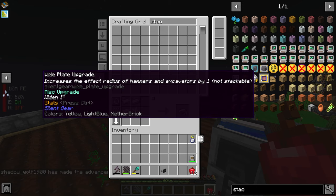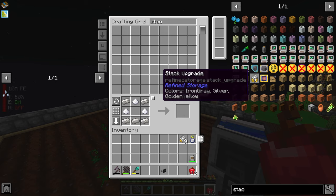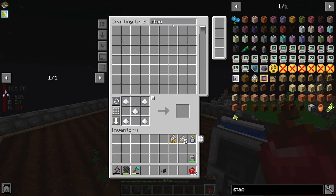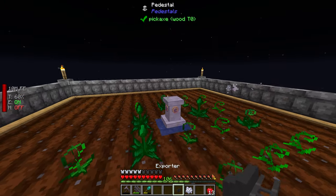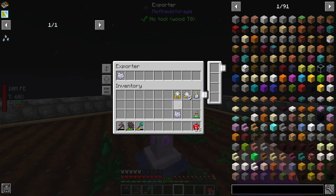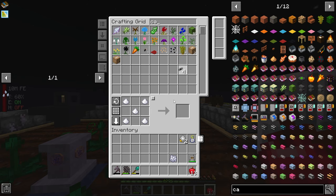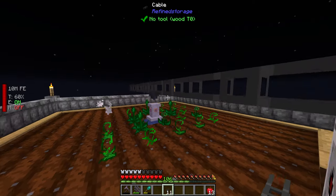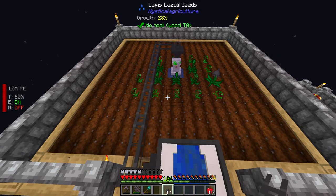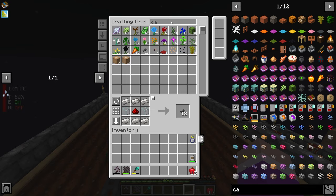I make four export cable setups — actually quite a few. I add a stack upgrade and then set up the bone meal system: I place an exporter on top of the pedestal with bone meal, a stack upgrade, and speed upgrades, hook it up with cable, and load in bone meal. This should speed up the farm's crop growth exponentially.